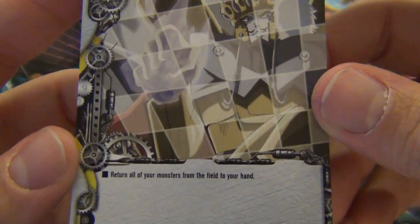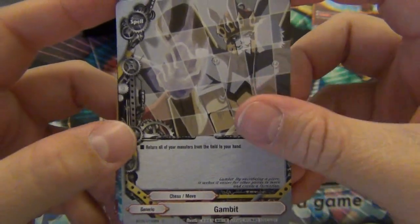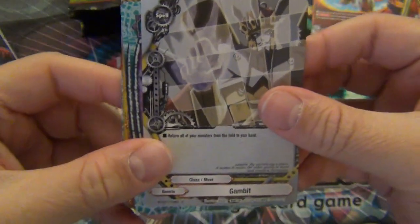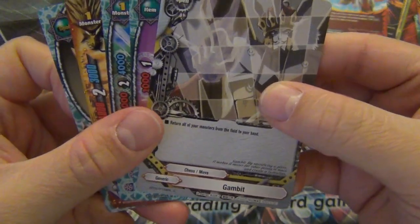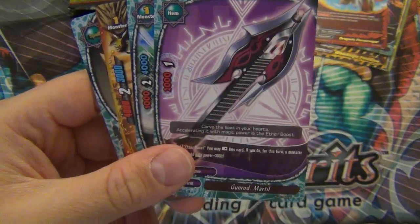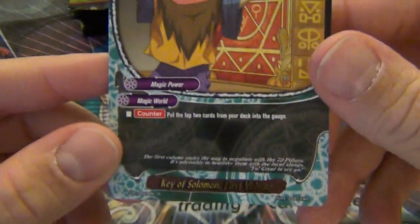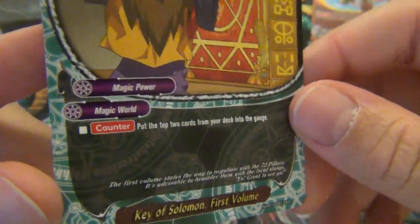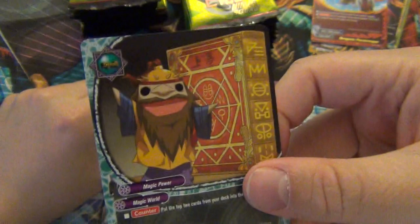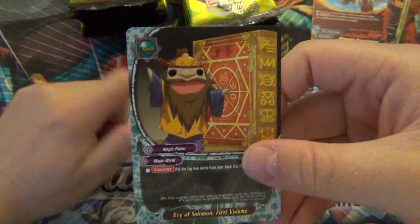Dragonic Paratrooper: you may only cast this card during an attack by your opponent's monster. Call an armor dragon from your hand by paying its call cost, then change the target of the attack to this monster. Then return all of your monsters from the field to your hand. Key of Solomon First Volume: put the top two cards from your deck into the gauge. Seems like everybody's getting a clone of the original Danger World card.